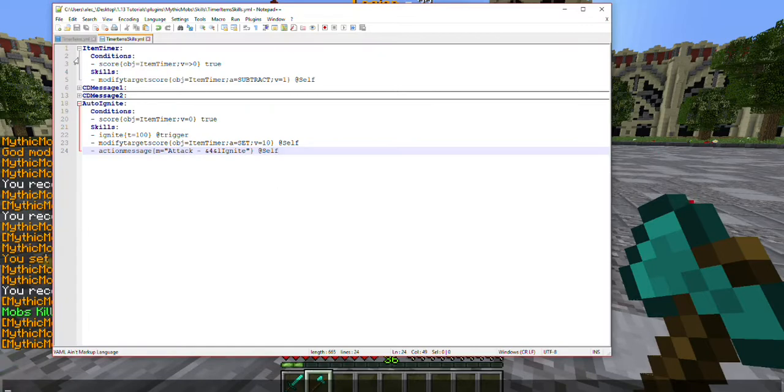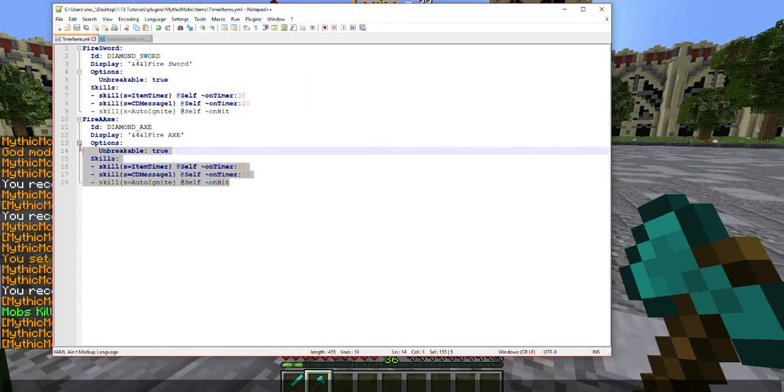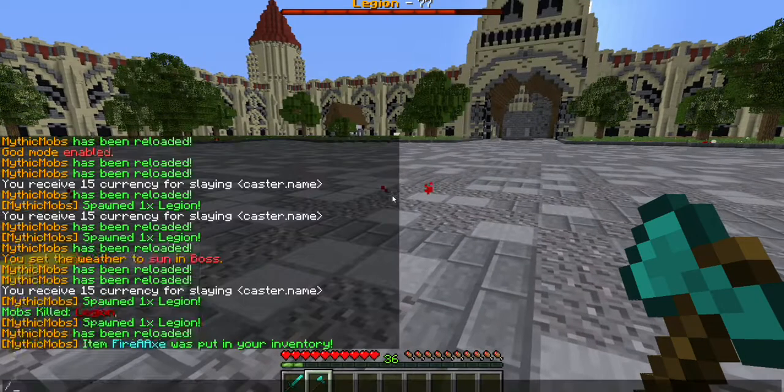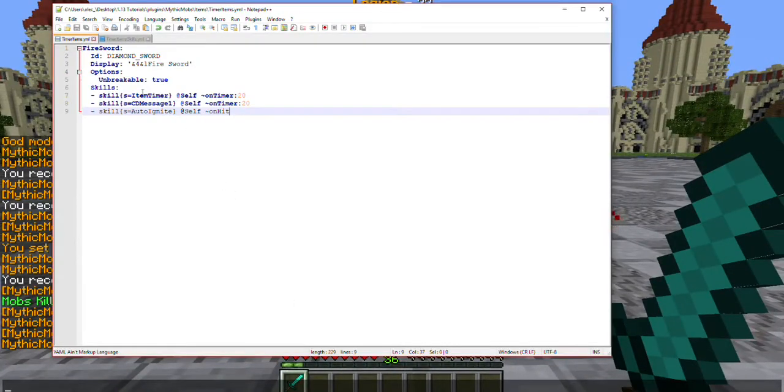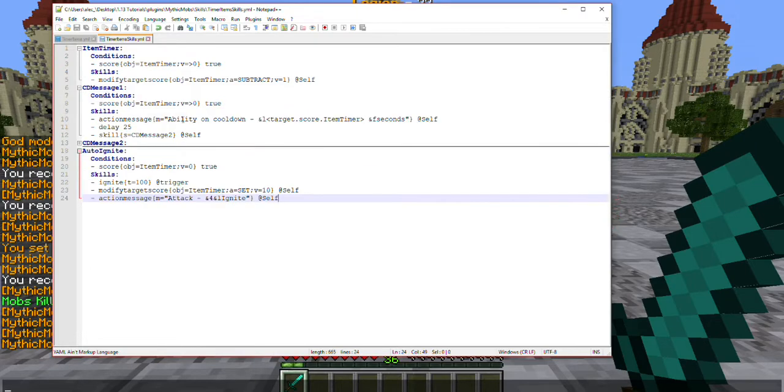Last, we're gonna talk about the actual cooldown messages, because this is actually the complicated part right here. CD message one: add self on timer of 20, so it's going to activate every second. The reason is, if you remember seeing that 'item ability on cooldown' thing, that's exactly what this is. Ability on cooldown — here you're gonna have target.score.whatever your objective name is, for me it was item timer — and then inside of an action message: 'ability on cooldown dash objective seconds.' And it's gonna use it at self.